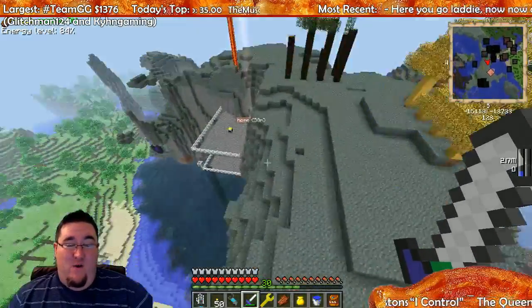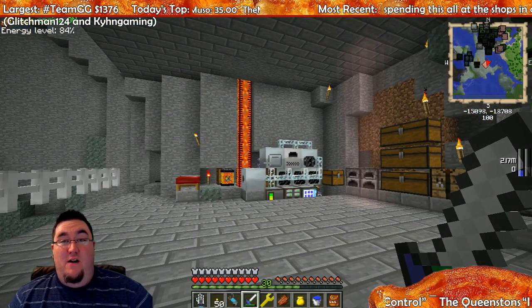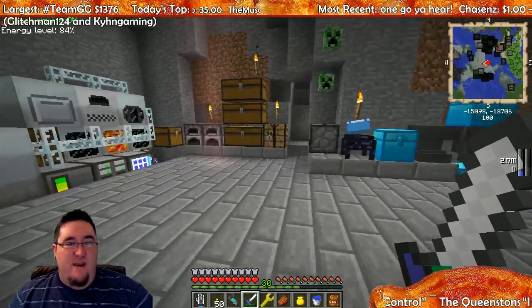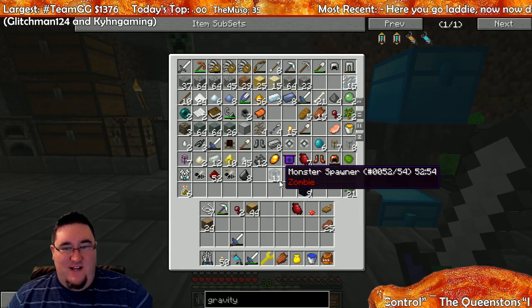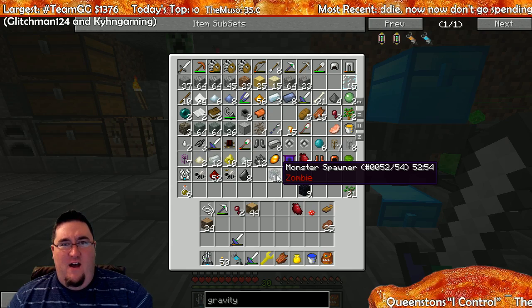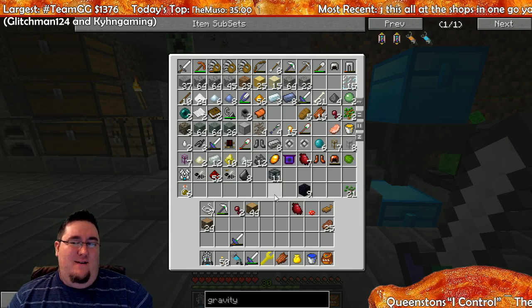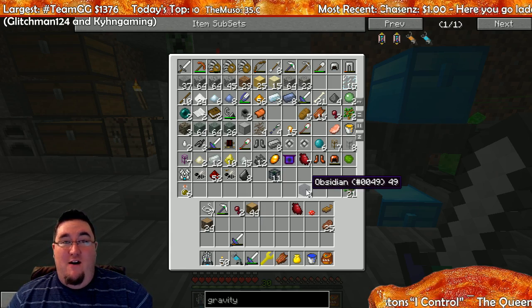We also hunted down — I learned about the spider spawners that happen in the tops of the trees. Didn't even know that was a thing, so we experimented and I discovered a glitch in the game that lets me convert spawners into other types. So I now have 11 zombie spawners, which is interesting, and I'm going to exploit that some more tomorrow.